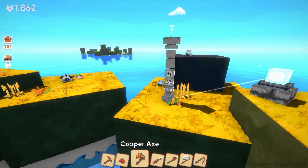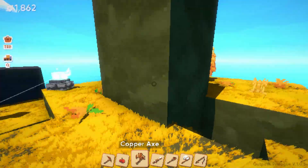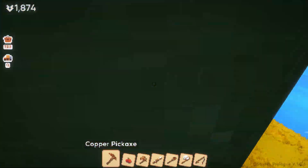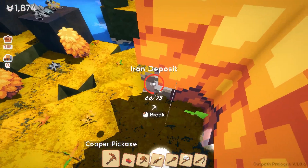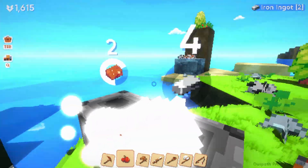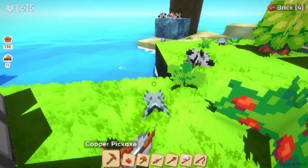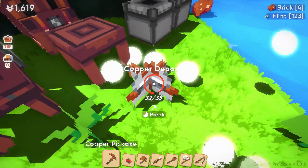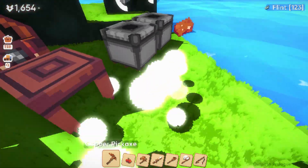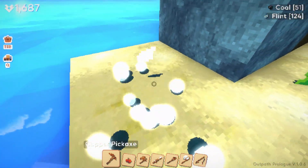Each island has its own biome, which allows different resources to spawn in and spark your curiosity to find out what they do and what different buildings, materials and items you can craft with them. All items and resources are in a pixelated 2.5D art style, which has really captivated me and given me a sense of familiarity or nostalgia, as a lot of people who have played this game have also played Terraria, Minecraft, games like that.